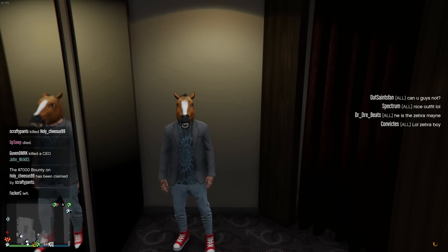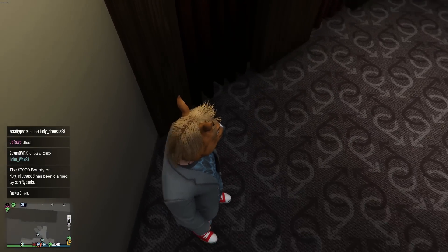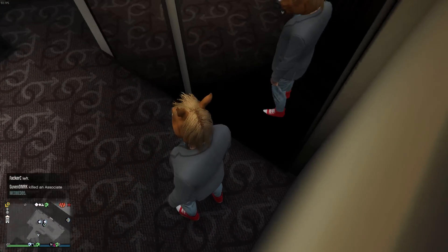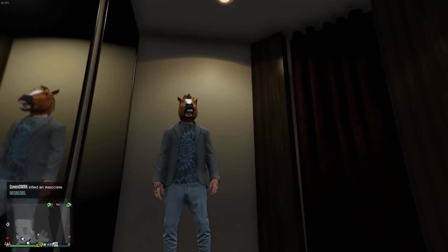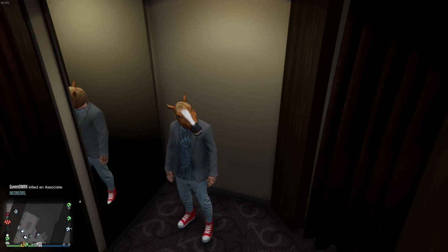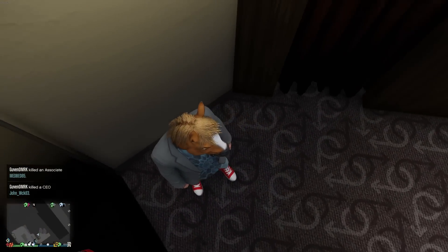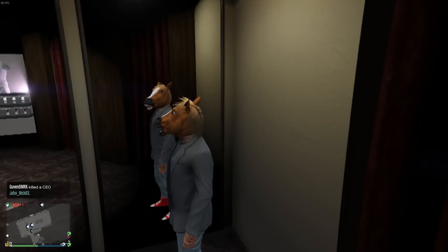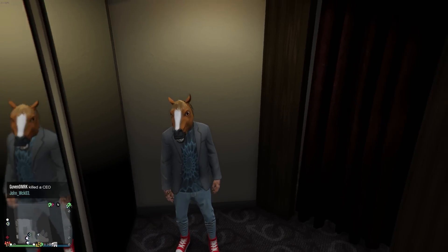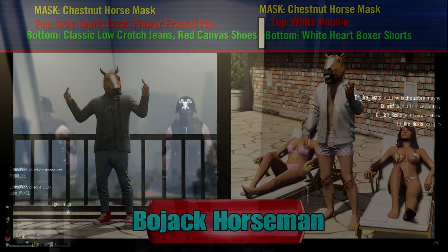Next one, to sort of continue the horse theme, although this one's actually based off of an actual character — this one is BoJack Horseman. I've never watched the show but I've heard good things. The outfit consists of the gray sports coat, the flower fractal tee, the classic low crotch jeans, and the red canvas shoes, obviously with the chestnut horse mask. There's also a separate version you can use, but there's BoJack Horseman for you.